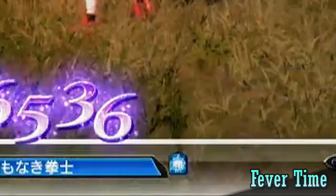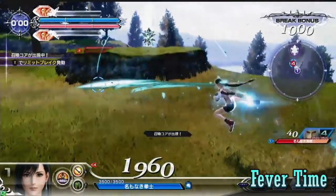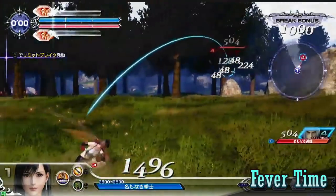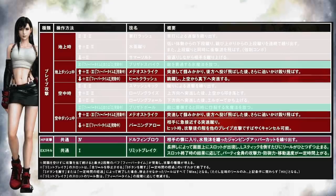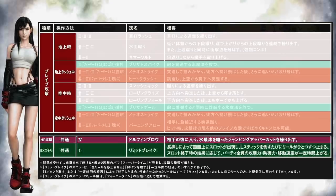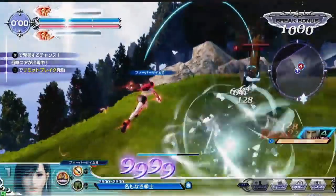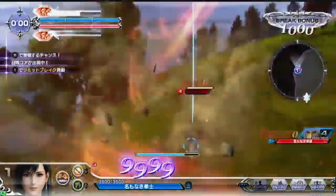There are 2 differences compared to Garland and Ultimecia. The first is that Fever Time requires consecutive successful hits, so if you miss an attack, it's gonna be harder to get the buff. The second difference is that instead of powering up moves, she gets new moves instead. Without any buffs, she only has 6 moves with no dash attack. With level 1 buff, she gets 2 new dash attacks, and with level 2, she gets 4 more dash attacks — meaning she can have a total of 12 attacks: 6 on the ground, 6 in mid-air, and 6 dash attacks.